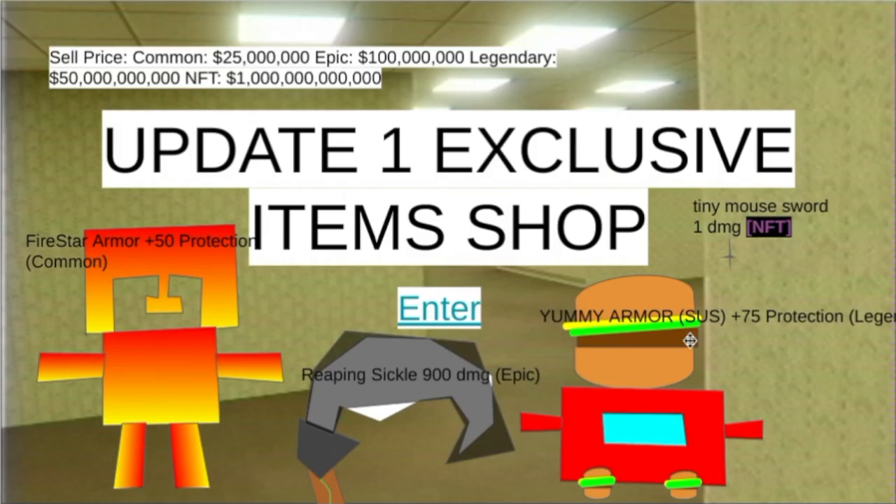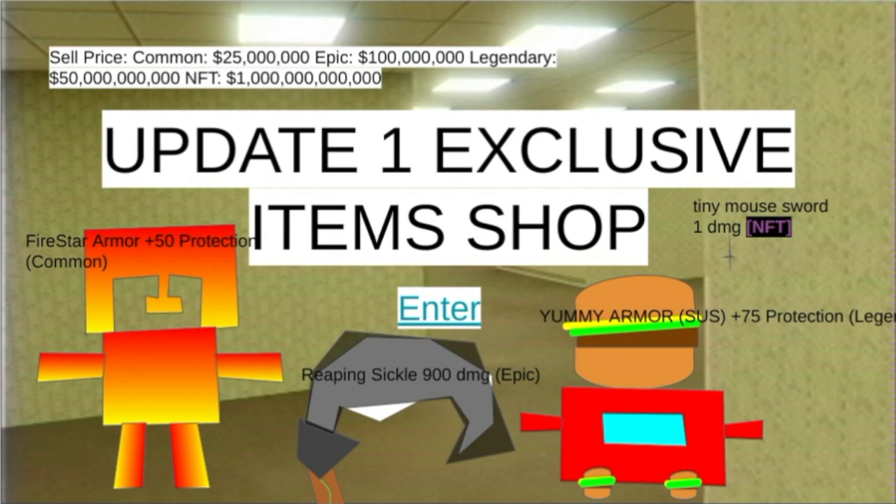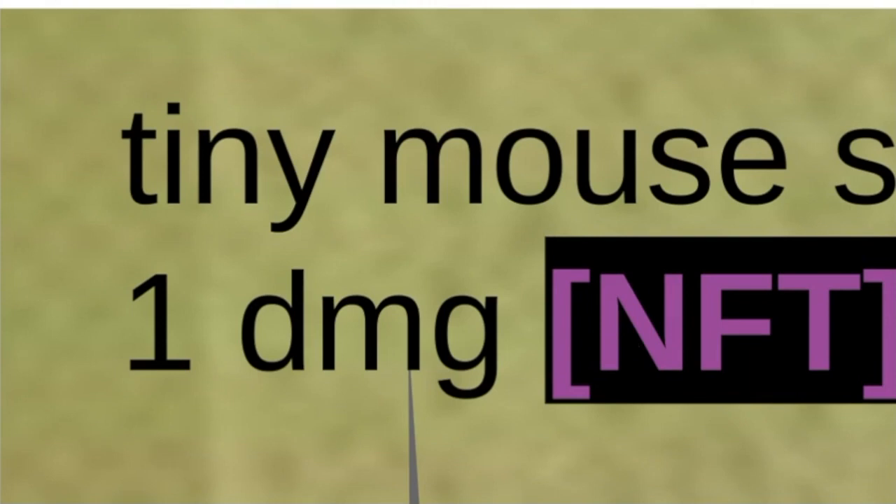So this is update one. They've got NFTs — rings and stuff. We have Firestar Armor, Reaping Sickle, and Yummy Armor. We also have a tiny mouse sword — it's literally just a tiny sword — and it's an NFT too. I'm not sure who would want to show off those slides.